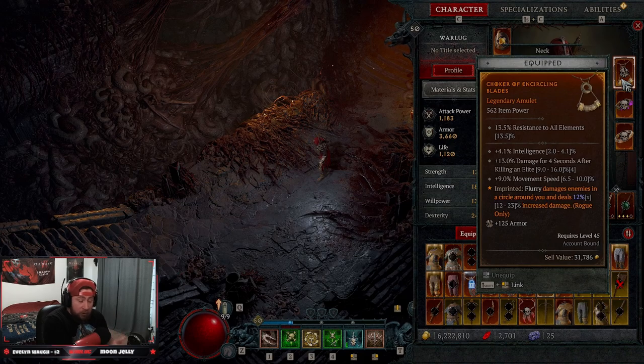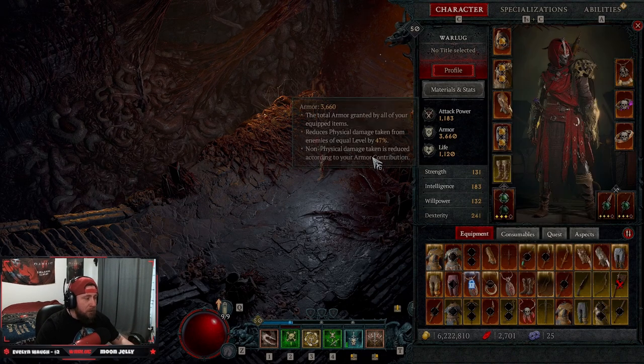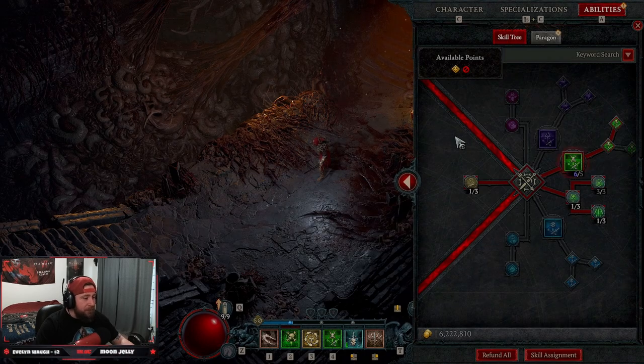Flurry is just the 360-degree spam of non-stop blades into the enemy's guts. This is a 1 to 50 leveling build which can also be put into the end game — we'll have end game stuff with better powers at a later date, but right now we're just doing Flurry for leveling 1 to 50, so keep that in mind.